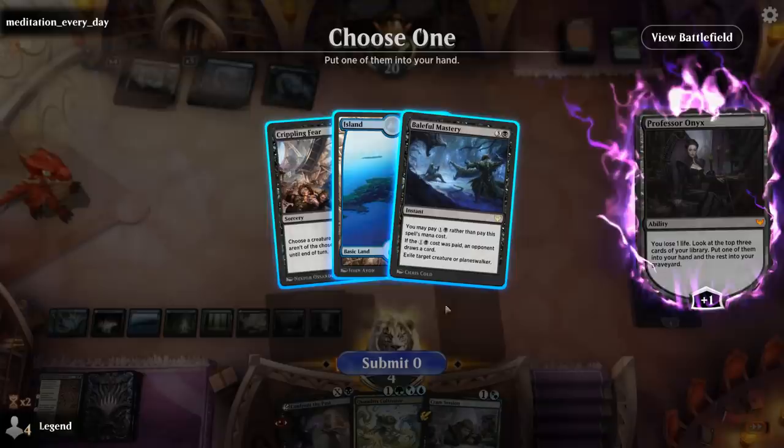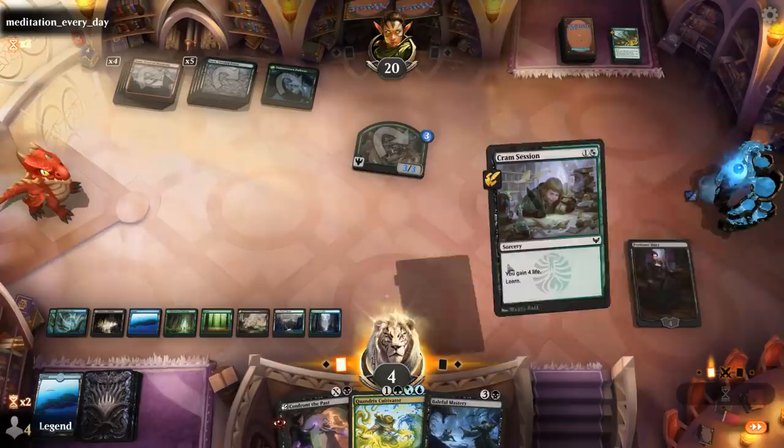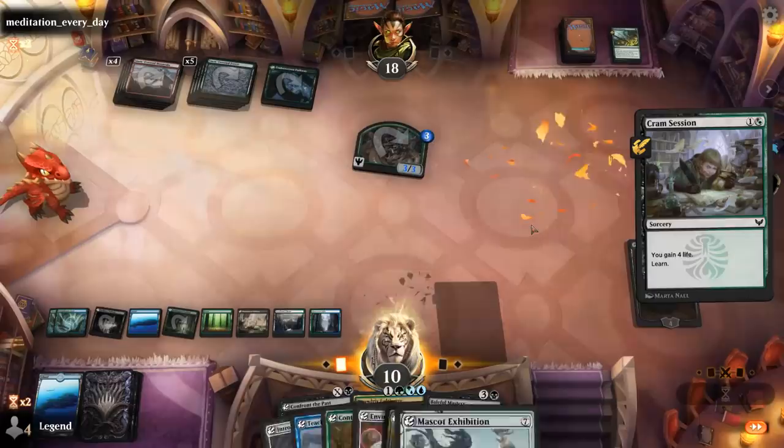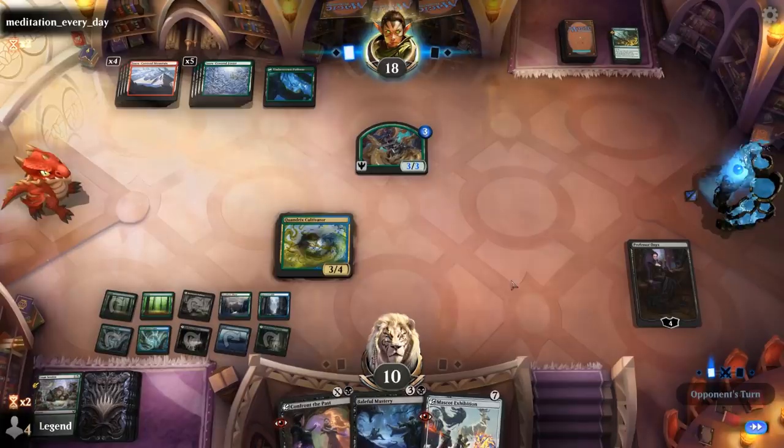Get a Baleful Mastery or Crippling Fear — Mastery is better because of the Ochre Jelly coming back. Get Mascot Exhibition. Then I should still be able to Cultivator plus Mastery, although we can keep that one at instant speed. Putting more counters on the Jelly is pretty nice — this would be the perfect spot to find Zenithar.